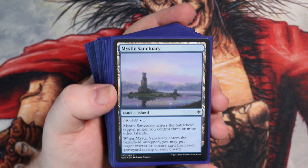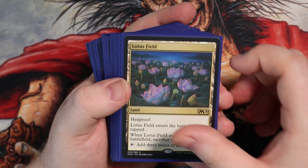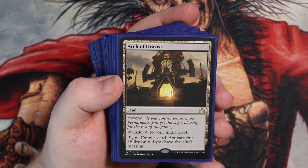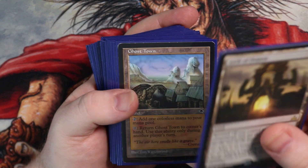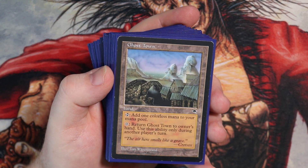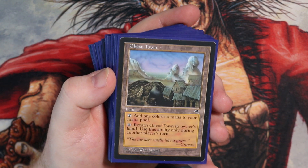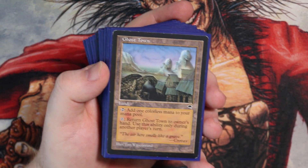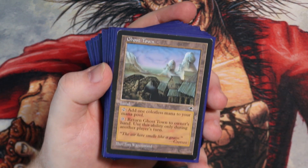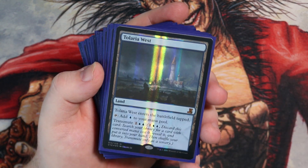We do have landfall triggers in the deck as well. Nice Reliquary Tower there — a promo. I need to pimp up my Mystic Sanctuary if I can. I've got Lotus Field here. Arch of Orazca — potentially sometimes draws a card when you've got the City's Blessing, which is a very nice card. A new addition to the deck for me was Ghost Town. For zero, you can return Ghost Town to its owner's hand, but only during another player's turn. So it's just like a constant return-to-your-hand effect with Tachiova or your landfall. Really, really good card and lovely old art there.